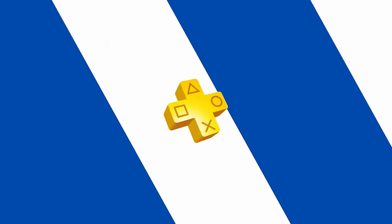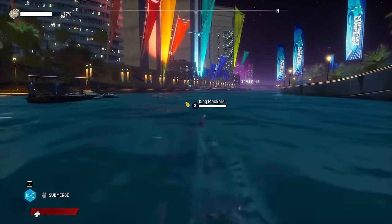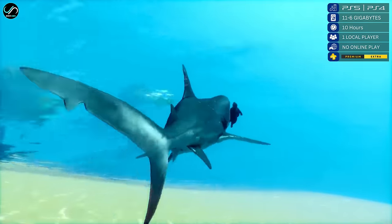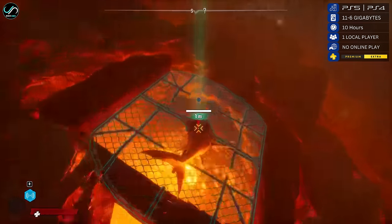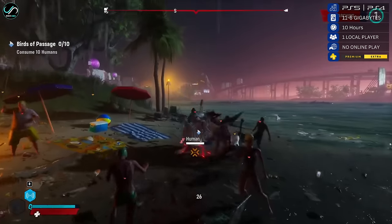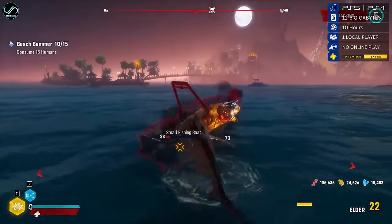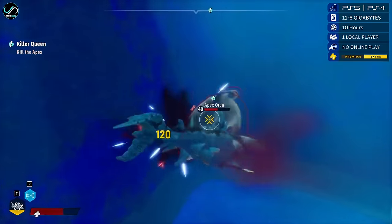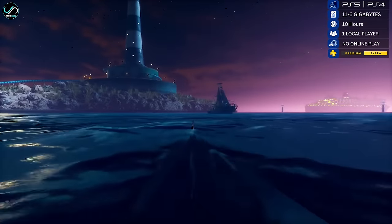Number 18 is Maneater, an action-packed open-world RPG that flips the script on traditional gaming narratives. As a relentless shark navigating the waters of the Gulf Coast, you're in for a wild ride filled with chaos and underwater mayhem. Maneater allows players to experience the world through the eyes of a shark on a quest for vengeance, combining a satirical tone with an expansive underwater environment. Engage in dynamic battles against various marine life, human threats, and even other apex predators, all while uncovering deep-sea secrets.